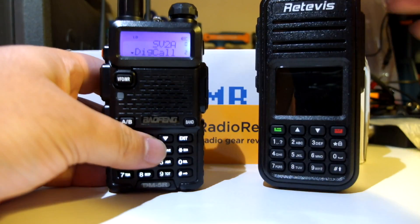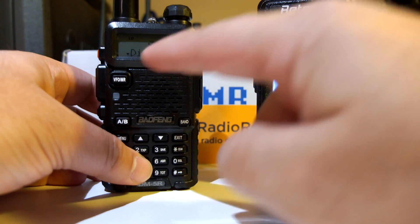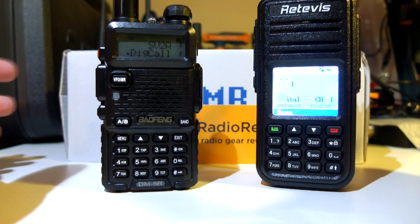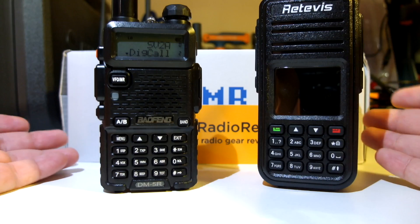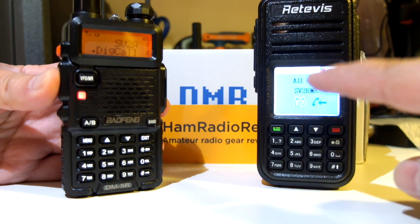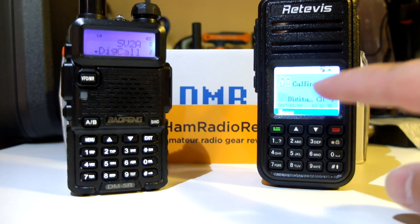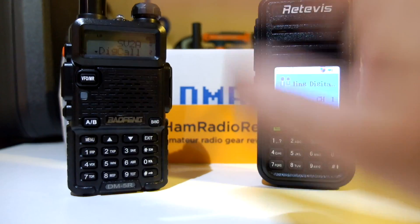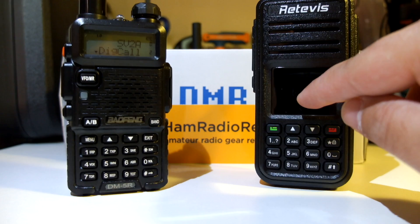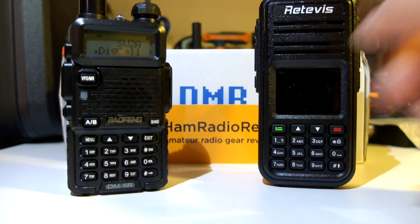For one radio to control another, the transmitting radio needs to know the other radio's ID. It cannot just send a general command to disable all receiving radios. You will know the ID of the other radio if you are in communication with them. Here it's showing my call sign because I've added a contact for this radio. If it wasn't saved as a contact, it would just show the ID number, which I could then use to create a contact and start controlling that radio.